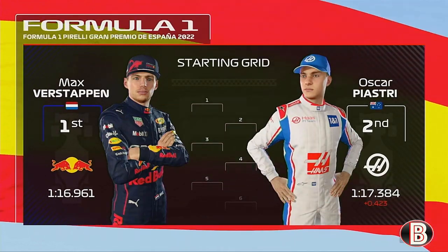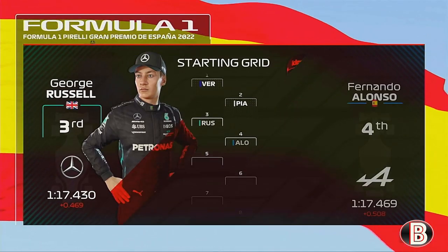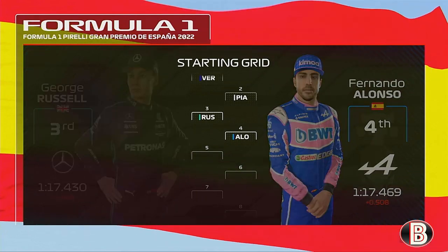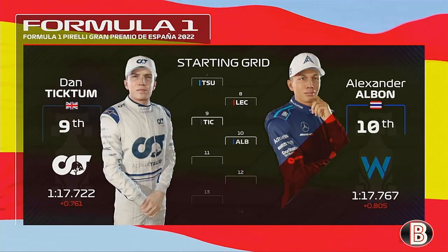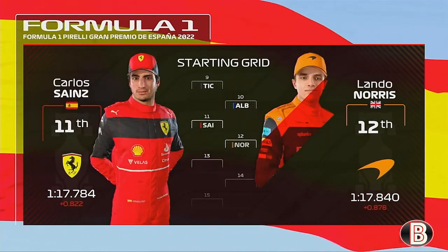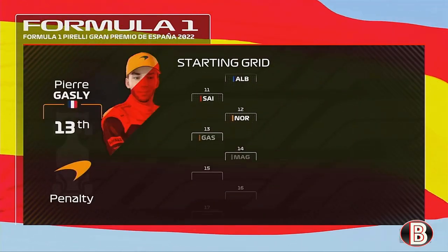Max Verstappen is once again on pole, next to Oscar Piastri in the Haas in P2. Then it's George and Alonso, Ocon and Perez, Tsunoda and Charles Leclerc, Ticktum and Albon, Sainz and Norris.